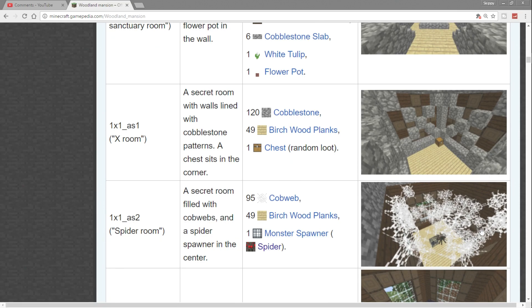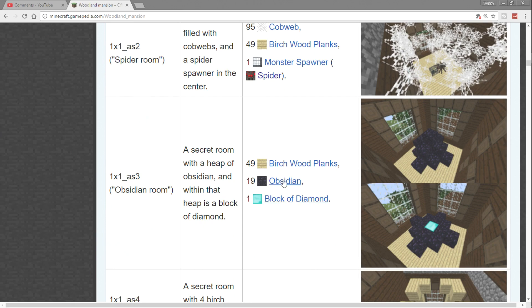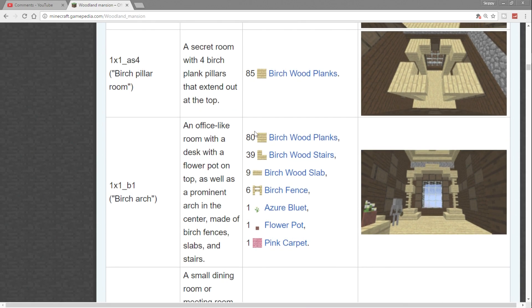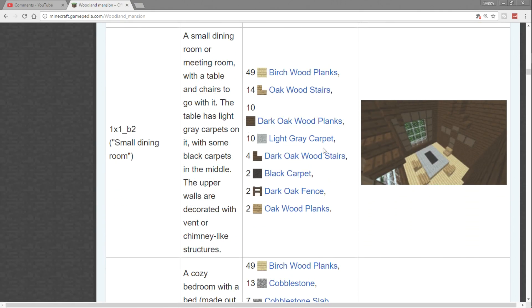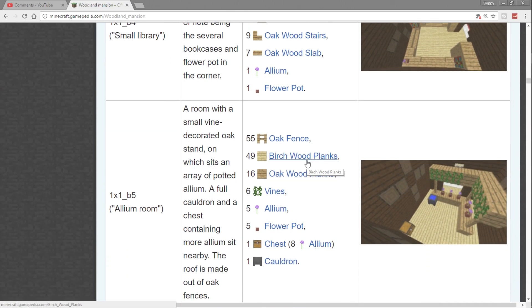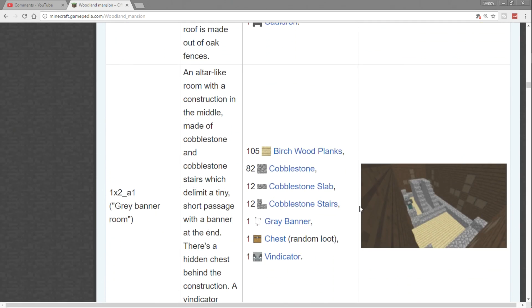There's a room with a block of diamond surrounded by obsidian — you'll have to dig through the obsidian to get that diamond in the middle. We have a birch pillar room, some birch rooms, a small dining room with nothing super valuable, a single bedroom, and a small library. Here's the alien room, which is going to have a chest.